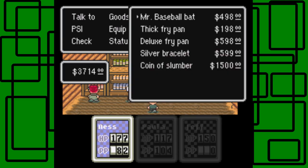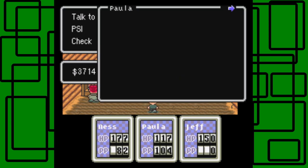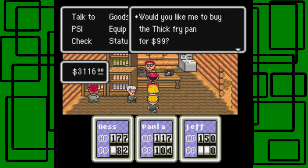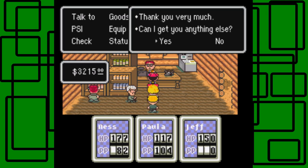I want the Deluxe Frying Pan, please. And we'll give that to Paula. Copy here — yes. Paula's offensive goes from $56 to $66. Would you like me to buy the Frying Pan? Yeah, okay, $509. Pretty much.